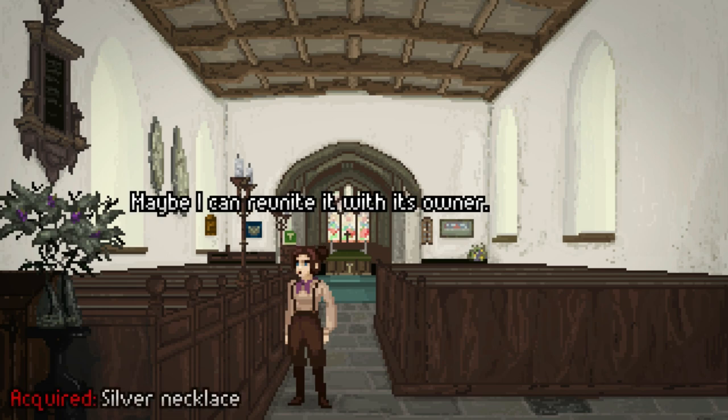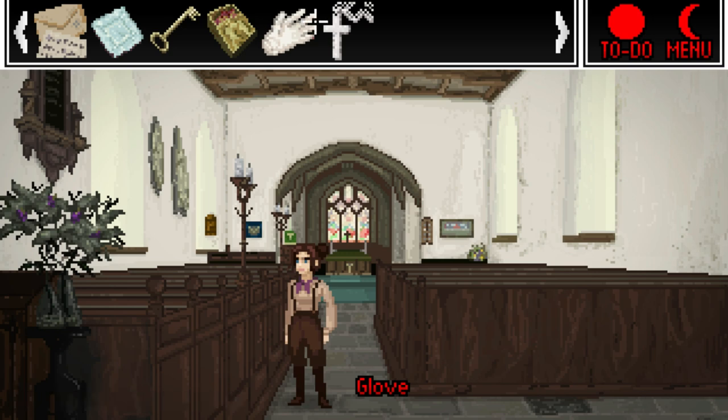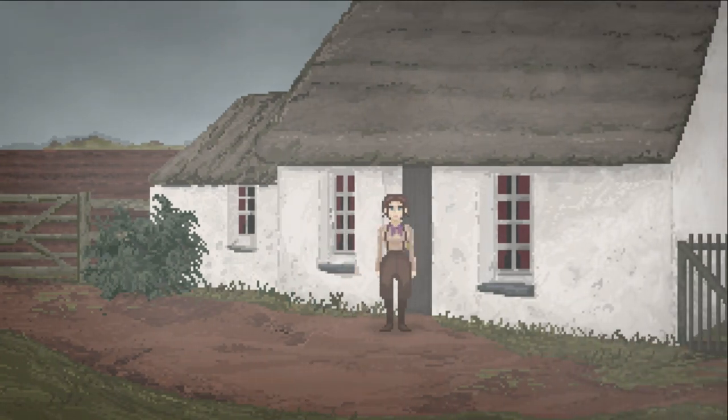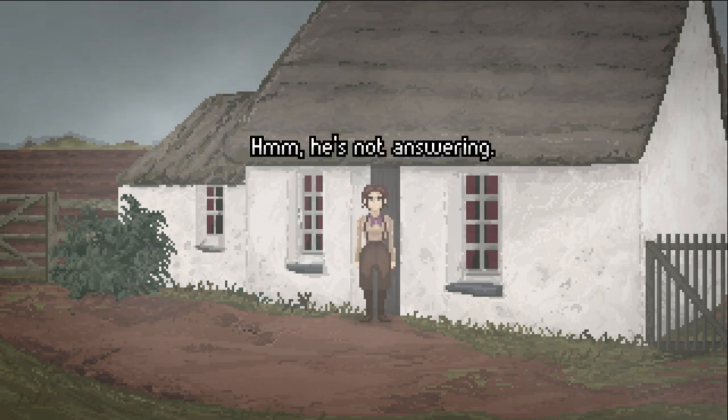Our inventory is kept out of sight at the top in a drop-down menu. We usually carry around half a dozen things, so it never gets overwhelming, and once something has its use it generally just breaks and exits the inventory. It's a simple mechanic of left-clicking to use or interact, and right-clicking to look at.